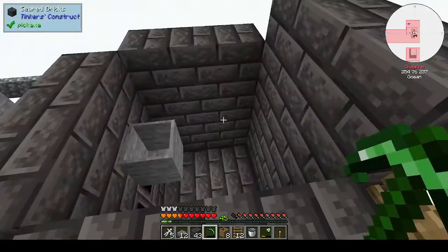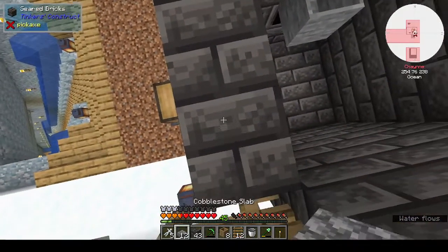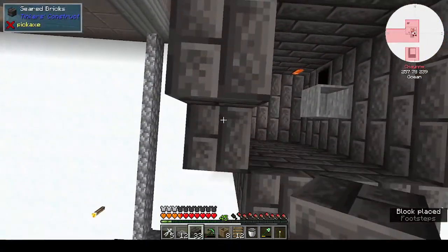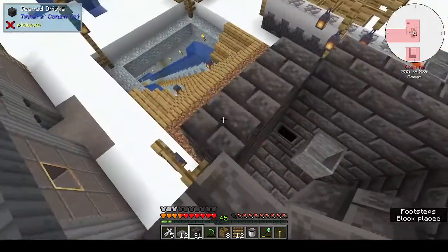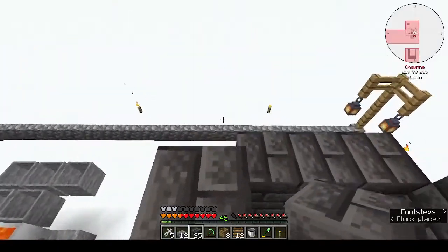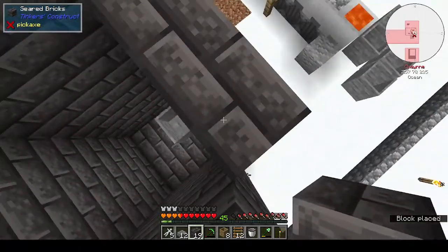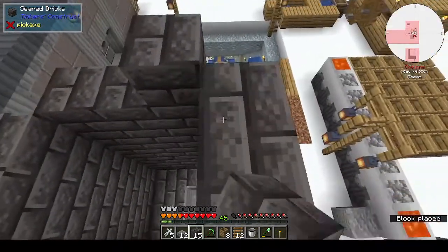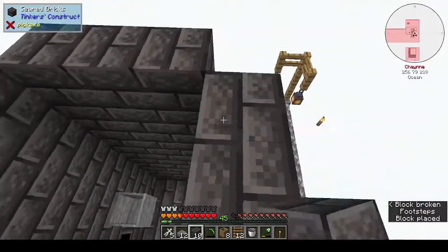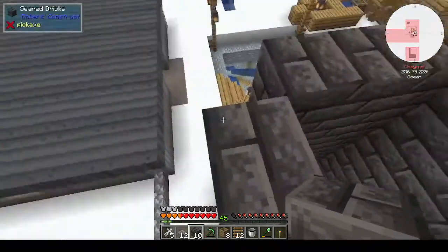I put it there but obviously that wasn't high enough, so let's put on another two layers. Yeah, I think two should be enough because it came above... how tall is a blaze? Two or three blocks high? Let's put another layer because we can. I don't even know if we can actually reach the barrel from here - yes we can. All right.